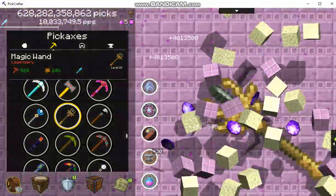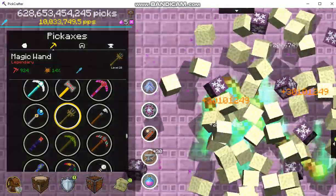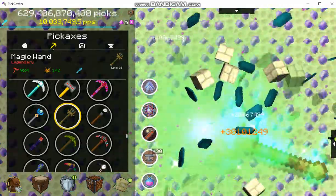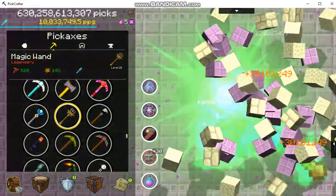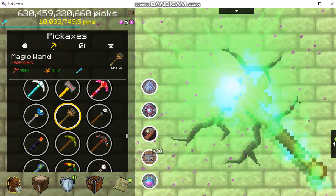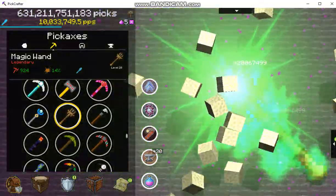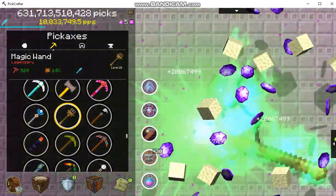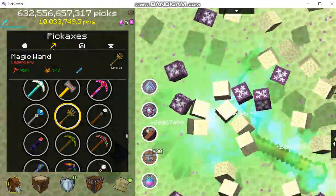We're clicking away seeing what the special ability is for the magic wand that I just got. I like the glowy thing — it's looking all dramatic. If I stop clicking, see what it looks like. Oh, that does look kind of neat. Now I'm not exactly sure what its special ability does when it's charged, but it does look pretty cool.